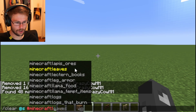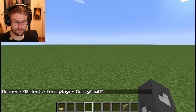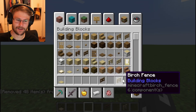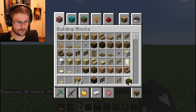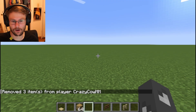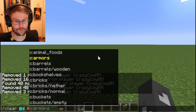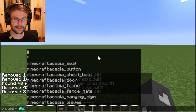For example, using the stripped log tag removes the stripped jungle wood and nothing else. But let's say we got spruce planks, spruce log, some jungle wood, some oak log — using the logs tag is going to remove all the logs from my inventory. Tags are super handy. You can also create your own tags in data packs if you so choose.